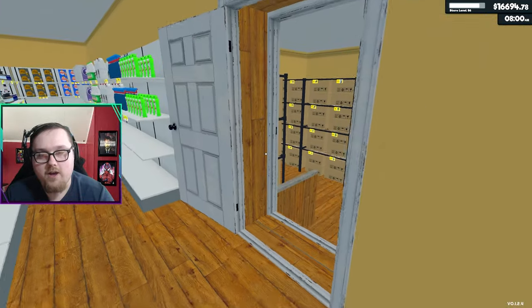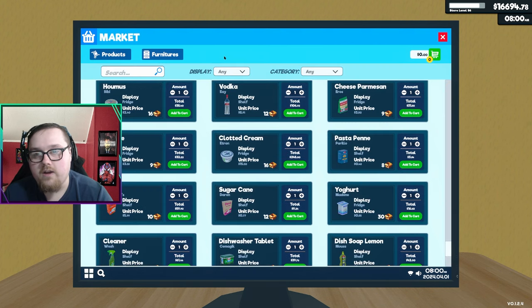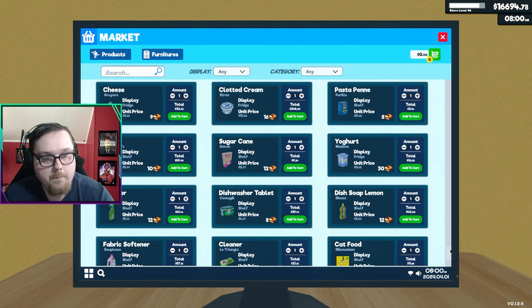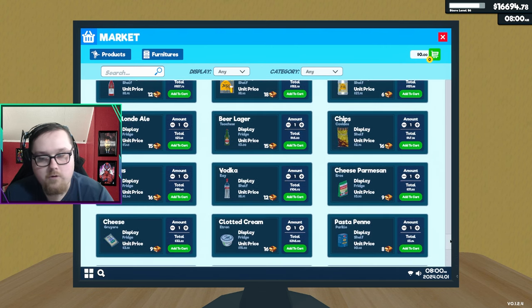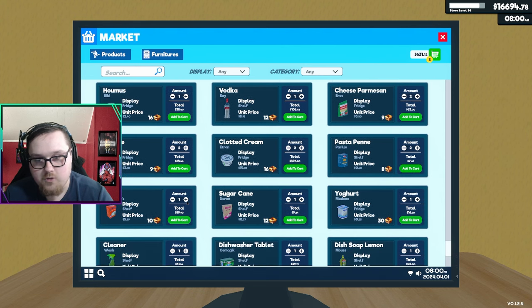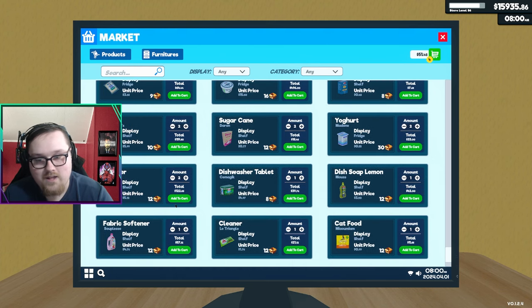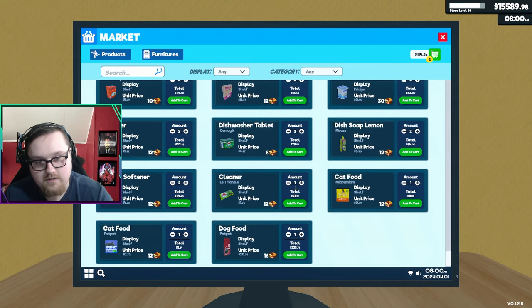Alright, we've got to go ahead and order some products. Everything is nicely stocked up. I also noticed I actually sold all the lights in my store — it doesn't make a difference on the electricity bill, but they weren't being used so I just sold them all. We need two, two, two, two — just ordering two of everything. We left off on the rice. None of this is going into storage yet because I don't want the stockers going nuts trying to stock everything.